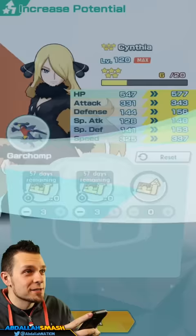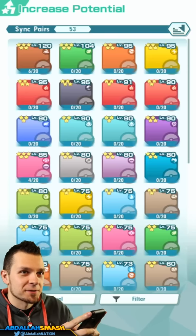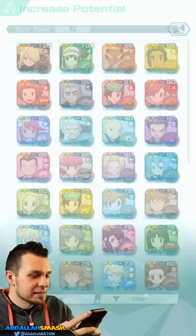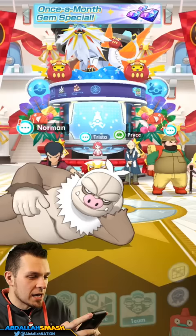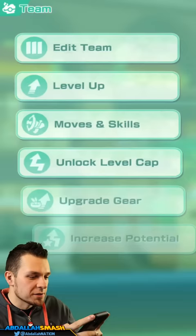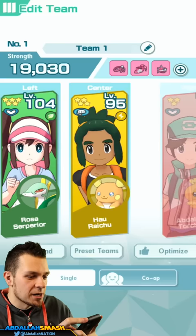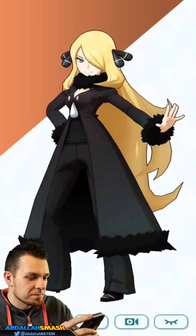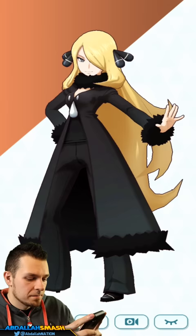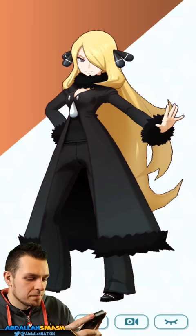Now I've got to grind out some ground gear and she'll be set and ready to go. Increasing potential done, upgrading gear, level cap — we're absolutely set. There's your team ladies and gents — Cynthia is in!